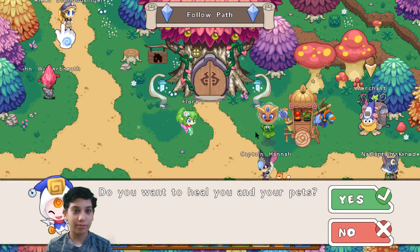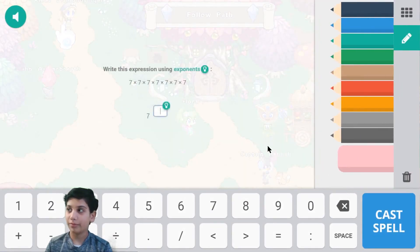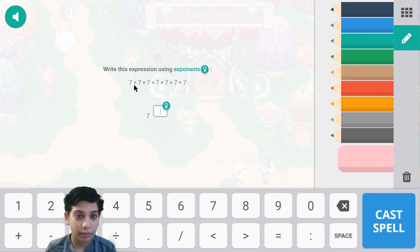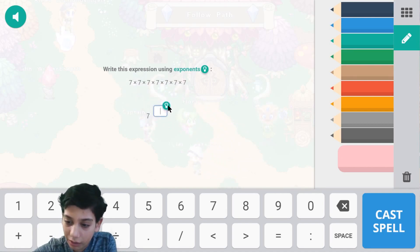First, I should heal myself. Do you want to heal you and your pets? Yes, Newtie Tootie. Now this is 1, 2, 3, 4... wait: 1, 2, 3, 4, 5. Again: 1, 2, 3, 4, 5, 6, 7 - so that's 7 to the power of 7.